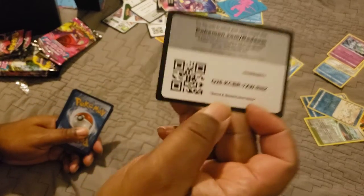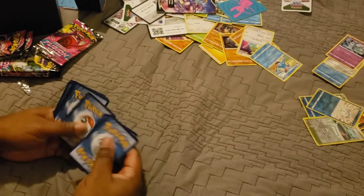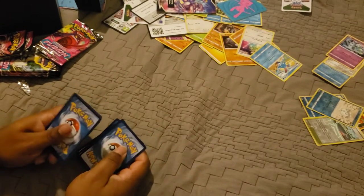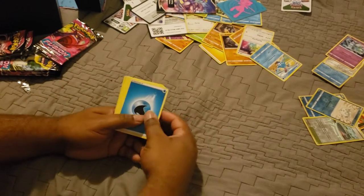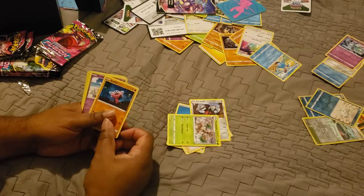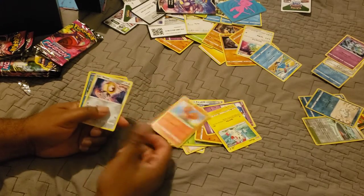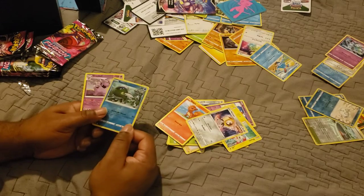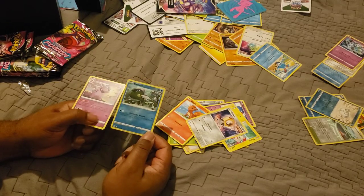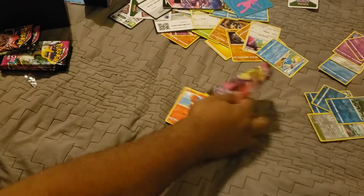White code card on screen, grab it up. One two three four - water energy, Judge, Escavalier, Trevenant, Stufful, Sandaconda, Plusle, Vulpix, Meltan, Basculin for our reverse holo, and Granbull for our rare non-holo.